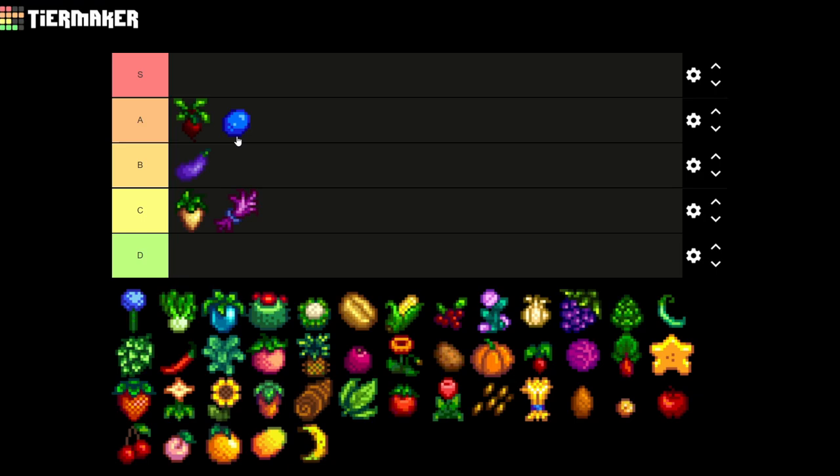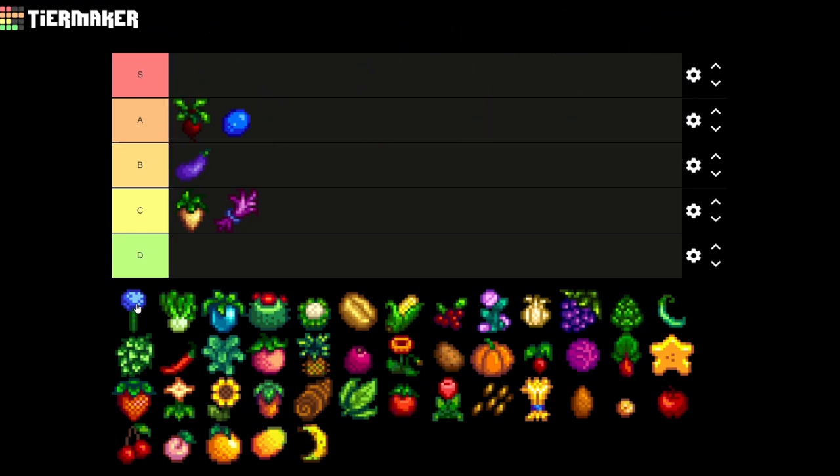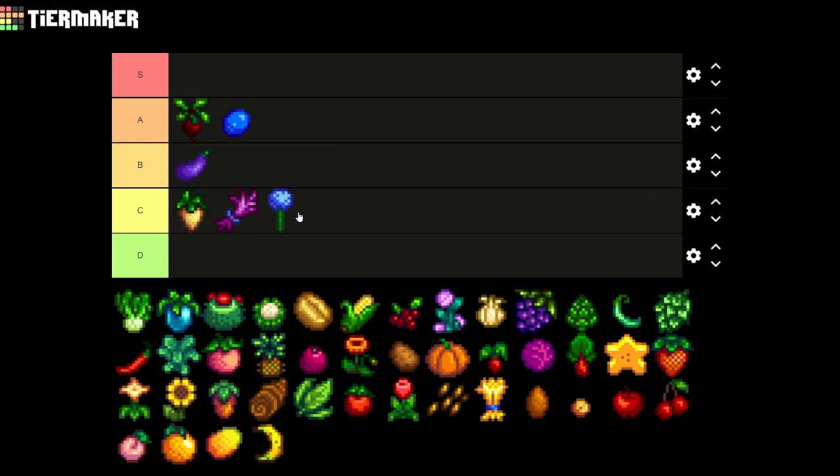The next one we have is the blue jazz. The blue jazz comes in different colors and to be honest I don't like it that much. I only have it at the start of the game when I need honey. The only thing I really hate about flowers is that they come in different colors — that makes inventory management a real pain. It's not hated by me but it's gonna go on C tier.